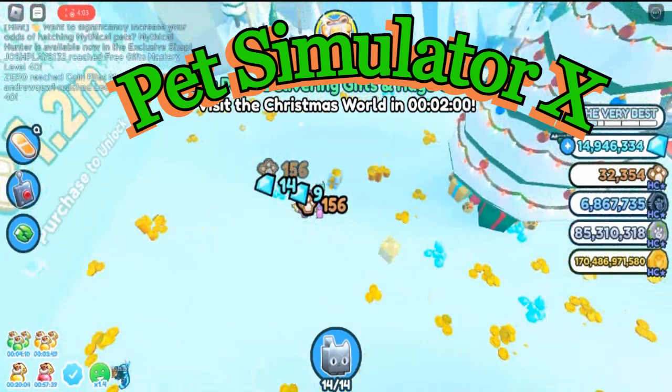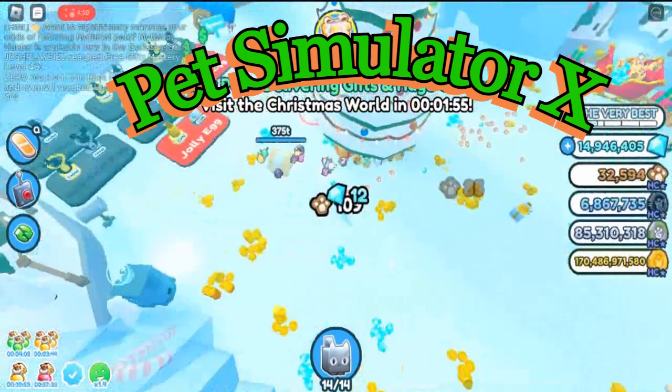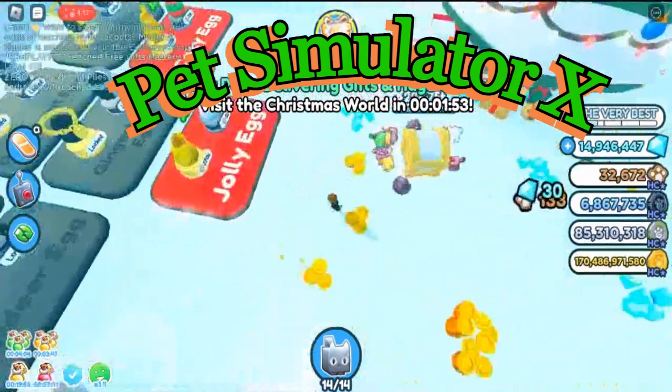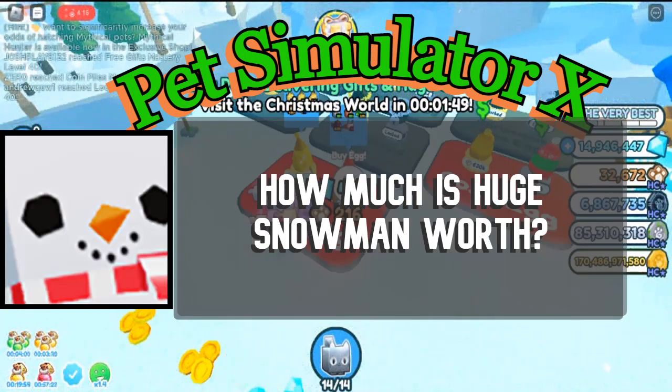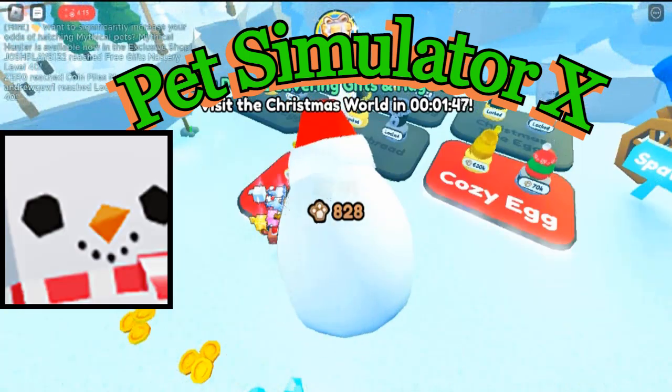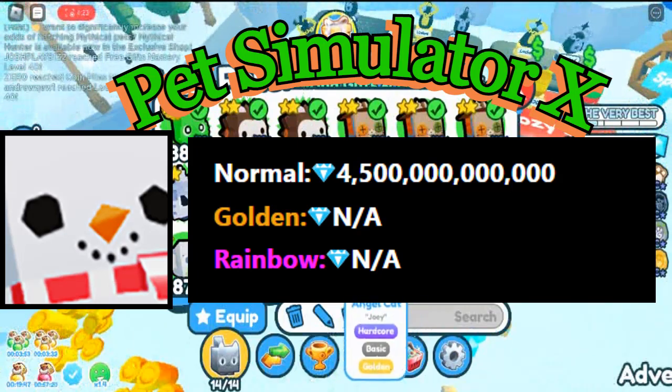What is huge snowman in Pet Simulator X? Huge snowman is an exclusive pet that can be obtained in Pet Simulator X. It was released on December 17th, 2022. The current huge snowman value is estimated to be around 4 trillion 500 billion diamonds for the normal version.